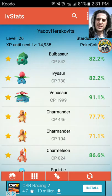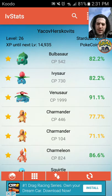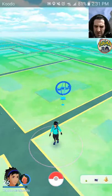Some people like to keep only evolved types. I like to have one of every form — one Bulbasaur, one Ivysaur, one Venusaur — so I only need three. My Bulbasaur and Ivysaur are both 82, and my Venusaur is 91. That's great. Let's look at its attacks: 15 out of 15 attack, 11 out of 15 defense, 15 out of 15 stamina. Let's go pick up this Pokéstop.